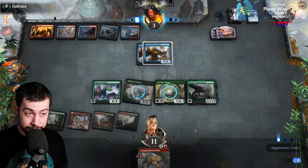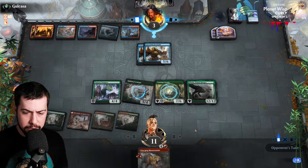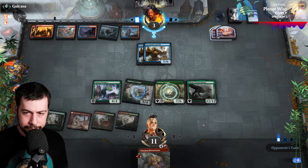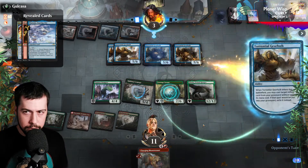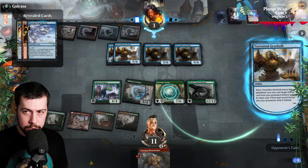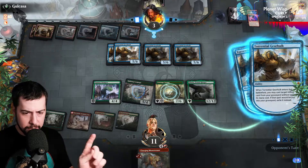They're looking to steal the Queen. They probably have something up their sleeve — otherwise you'd think they would have conceded by now. Hopefully this is not too bad. It's kind of bad. Voltage Surge — sacrifice some Gearhulks, take out the Shifting Ceratops.